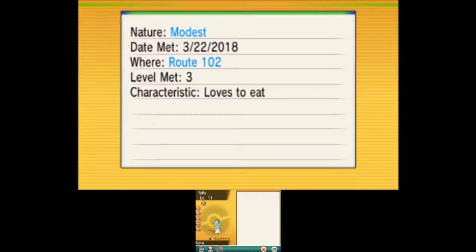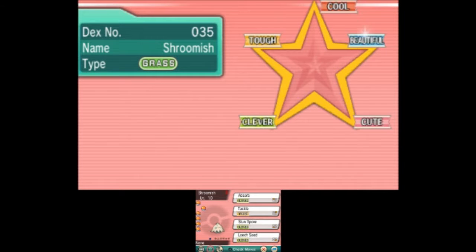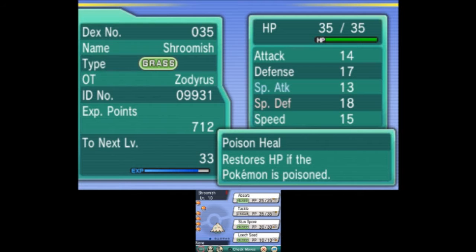In this video I'm going to be continuing on from where I left off. Let me show off my team really fast. I did go ahead and do a little bit of level grinding - it took me about an hour. I did catch a Shroomish. I'm debating whether or not to use Shroomish as one of my final team members. It is a very good fighting type when it becomes a Breloom.